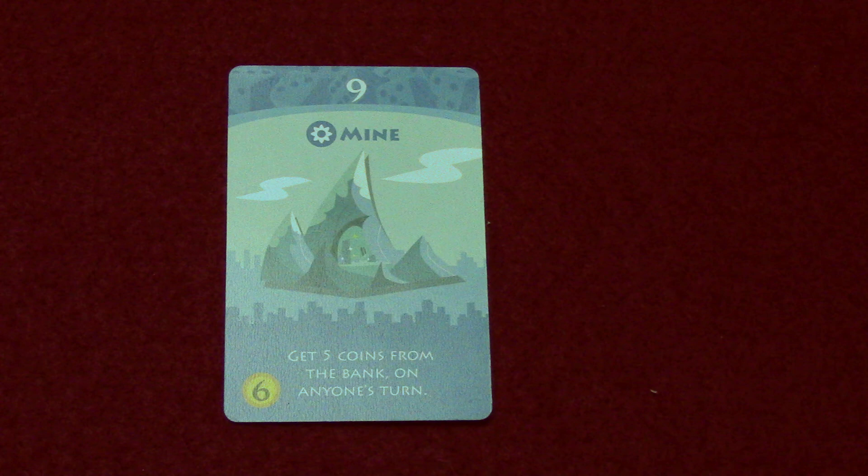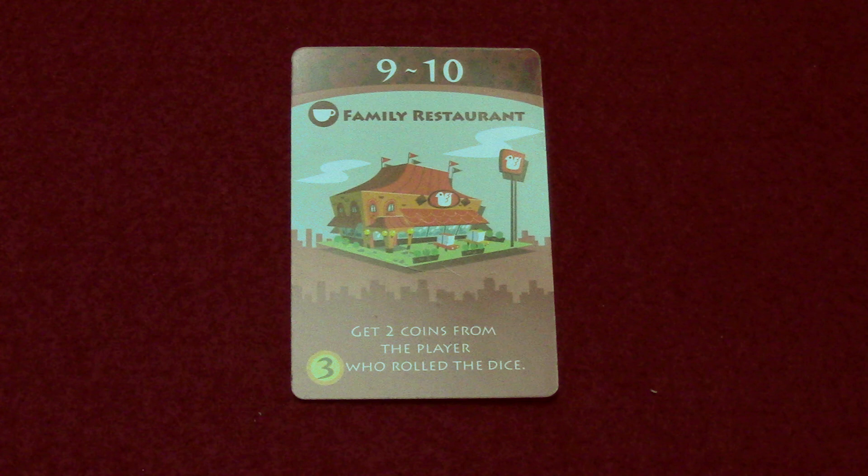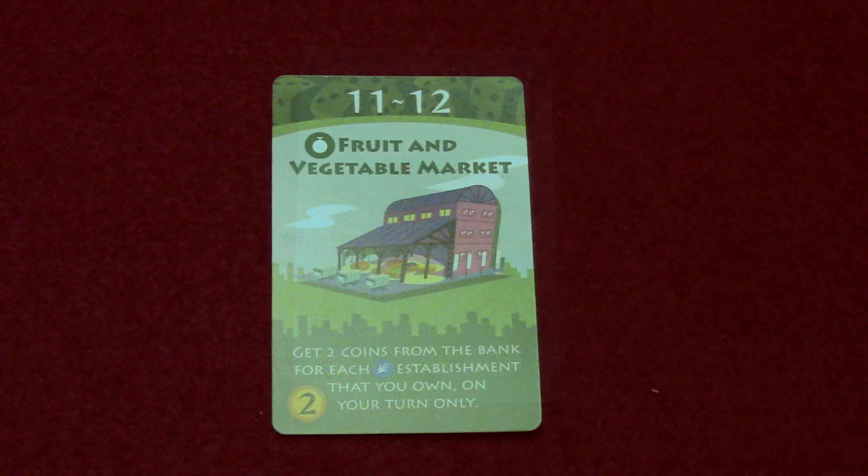Roll a nine to activate the mine — costs six coins to buy and gives you five coins from the bank on anyone's turn. On a nine or ten you can activate the family restaurant, which costs three to buy and gets you two coins from the player who rolled — like a souped-up version of the cafe. Roll a ten to activate the apple orchard — costs three to buy, gives three coins from the bank on anyone's turn.